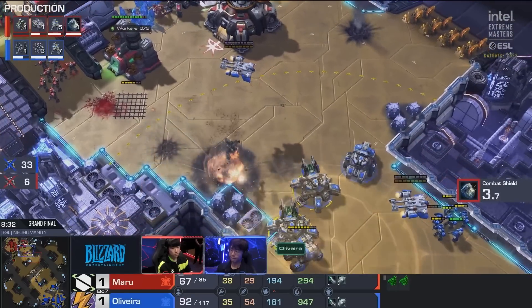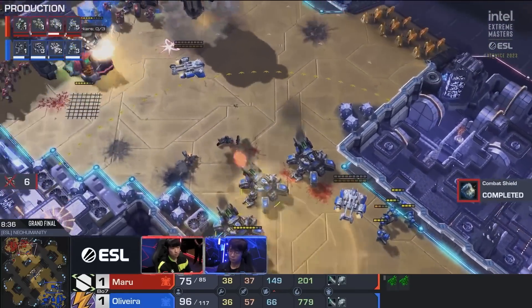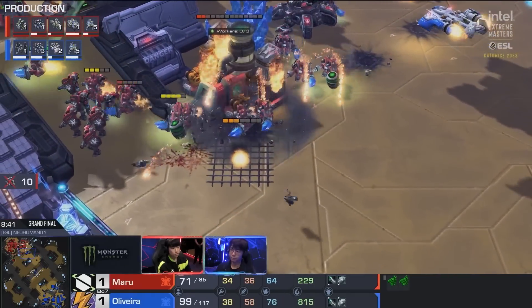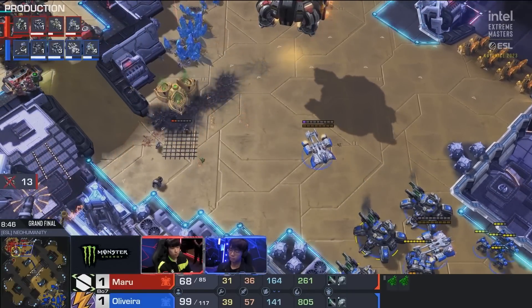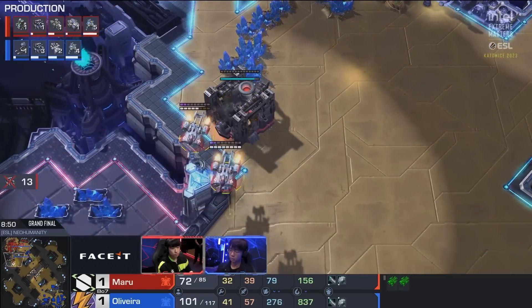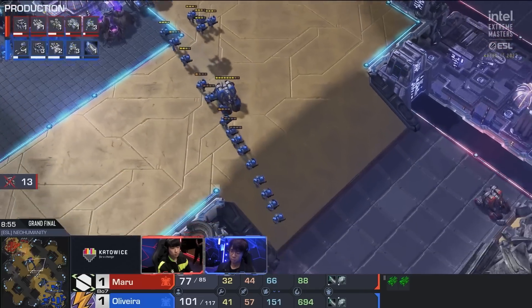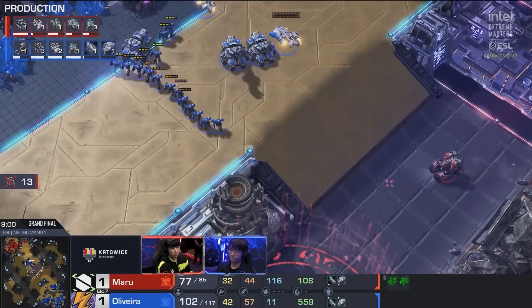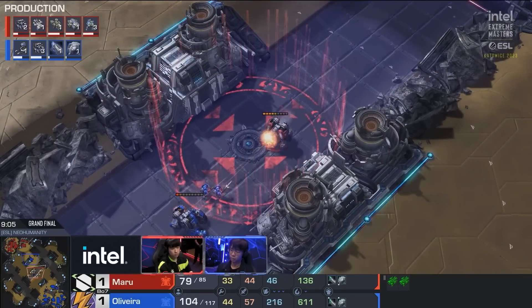He does have to pull back a bit but his siege tanks are still shelling this base. Combat shield's about to finish. Maru has to get rid of this push, the tanks continue to shell the Command Center. He lifts it up. Maru right now only mining on one base, taking so much damage. Oliveira up 30 supply - this is just unreal. The third Command Center for Oliveira has been landed. Maru going to go for a Hail Mary play, a huge counterattack across the map. He's got two Medivacs full of units coming out now. This is such a chaotic game.